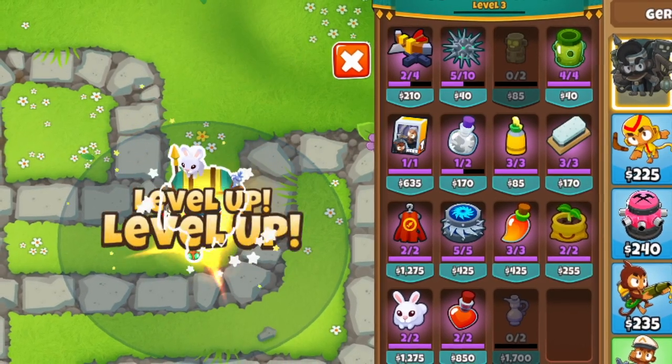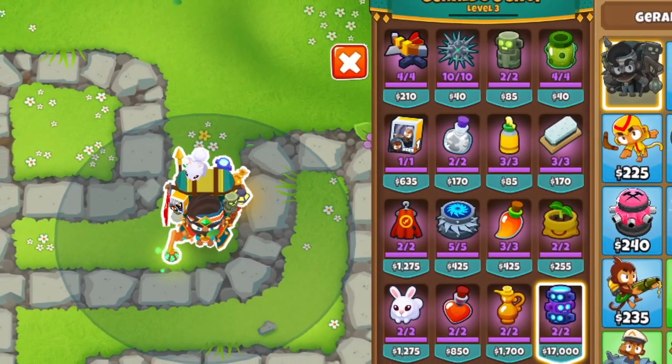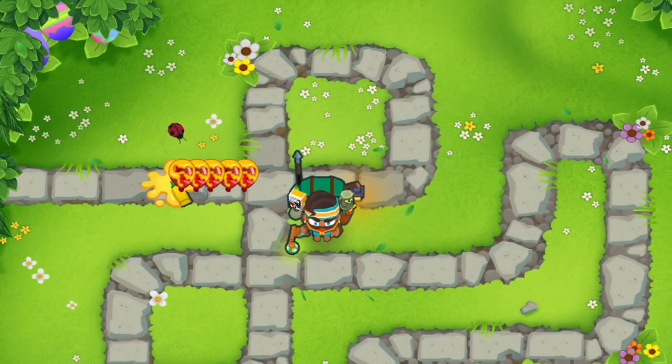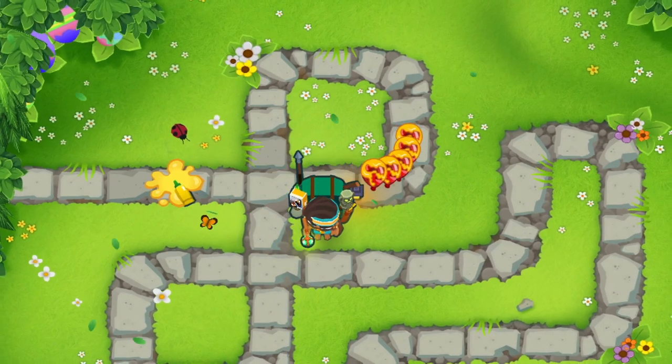Geraldo sells a ton of items and almost all of them have some sort of a hidden effect or benefit that can be extremely helpful in your games. For example, the tube of glue can see camo bloons as soon as it's available, which is very useful on earlier camo rounds.